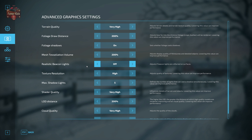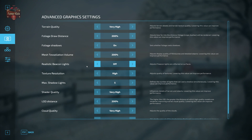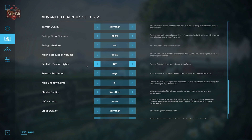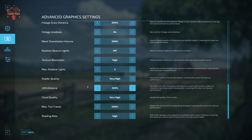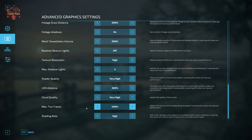Mesh tessellation volume is set to 200. Realistic beacons is turned off — I'm not sure why I have it off, but I'm not making changes since this video is about what I'm actually running. Realistic beacons, when turned on, lets beacons reflect light off surfaces like buildings, trees, and leaves. Texture resolution is set to high. Max shadows is set to 5. Shader quality is set to very high. LOD distance is set to 200 percent.